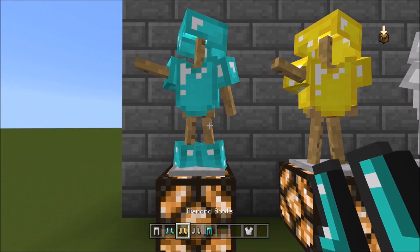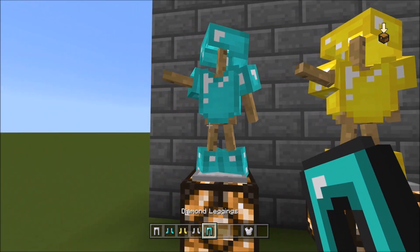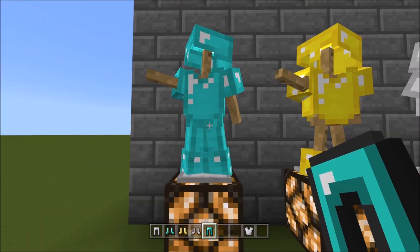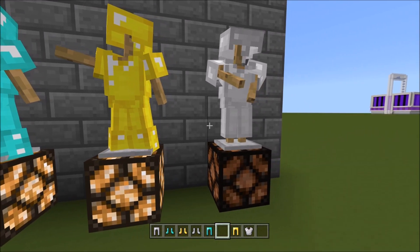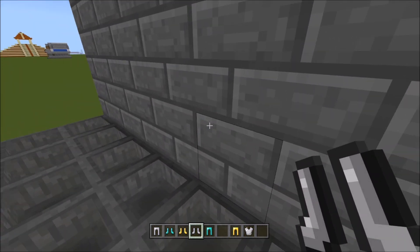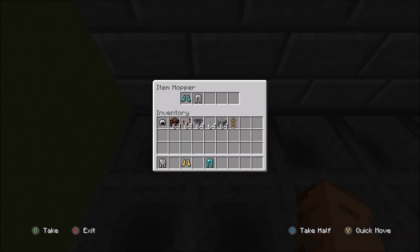Put the pants on them — this is entirely up to you. I just think it looks really, really awesome. I'm missing gold pants — there we go. It doesn't go all the way down, which is really weird. And this guy is missing shoes. So you want to make sure you fill all of this up.